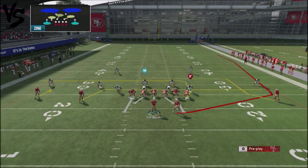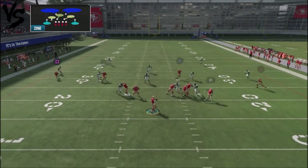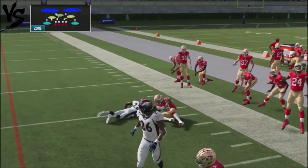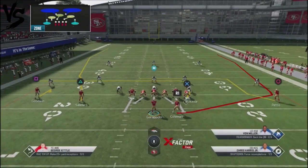Another adjustment you can do is drag up Sanders and streak up Kittle, and you have a concept where you can actually beat cover two off the back-hand side. And now you've got the other side of the field too. So if you've got a guy running cover two, you're going to be able to attack them in the middle of the field, off the left, off to the right. And I'm not even considering the crossing routes going over the middle of the field. So this is going to completely destroy cover two for you.